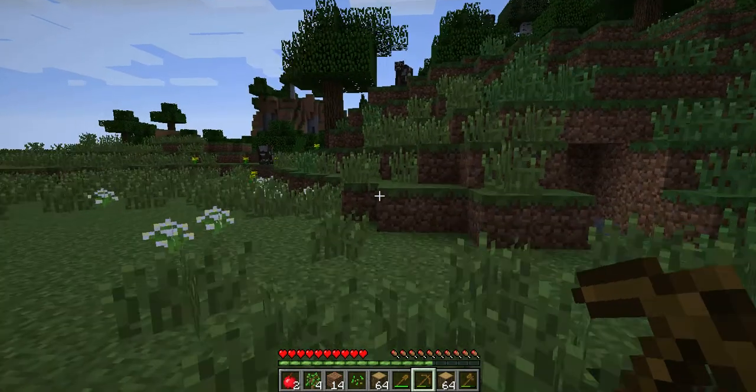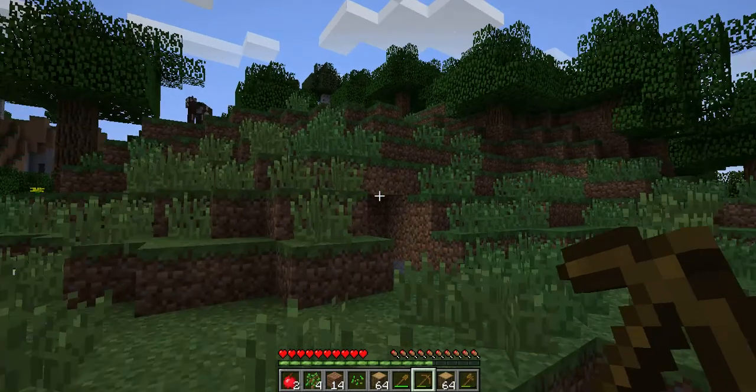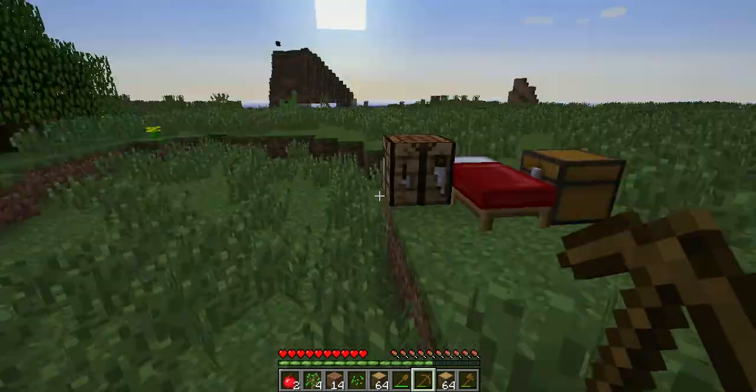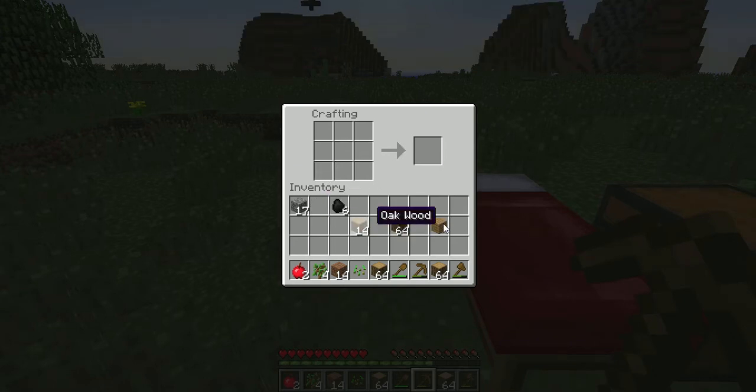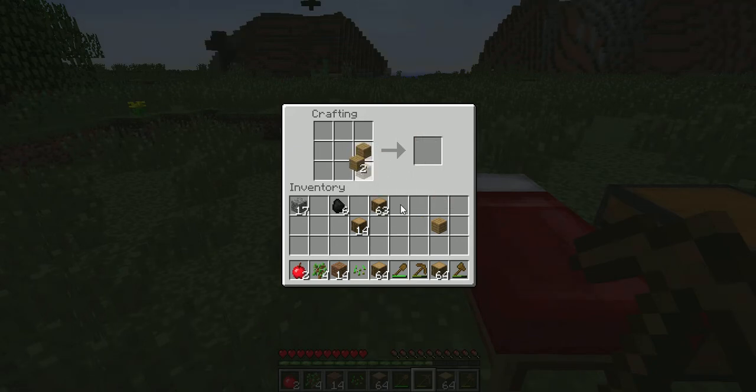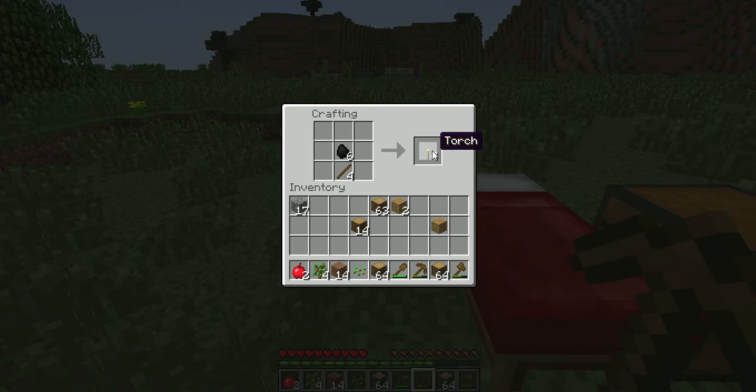Let's just hope that no monsters spawn in that cave. But first, let's make some torches so no monsters will spawn in that cave. How you make a torch is really easy — you don't have to use the crafting table, you can just use your crafting grid. Put the stuff like that and you get four torches.